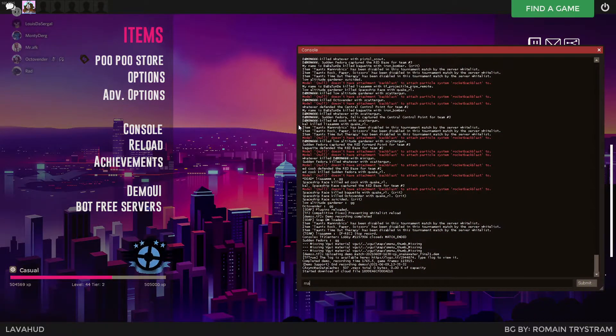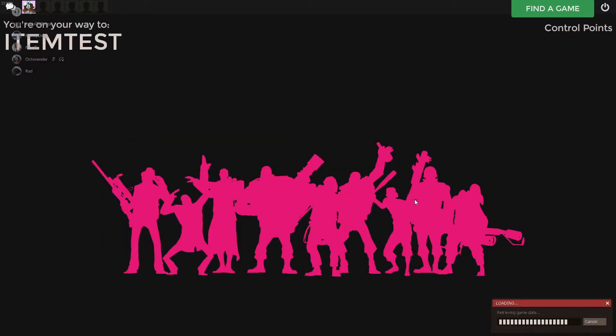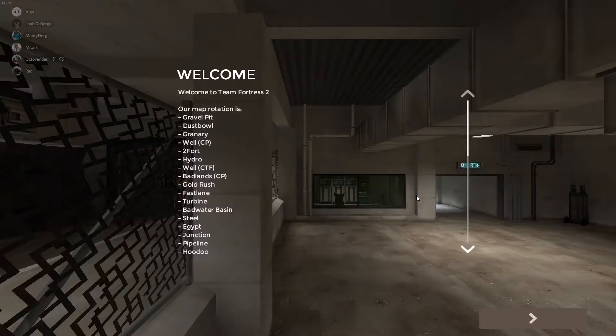Now let's show you the HUD in-game and the loading screen. The loading screen, as you can see, is nice and clean — it just shows all your stats. You've got the mercs in the background, which is nice.